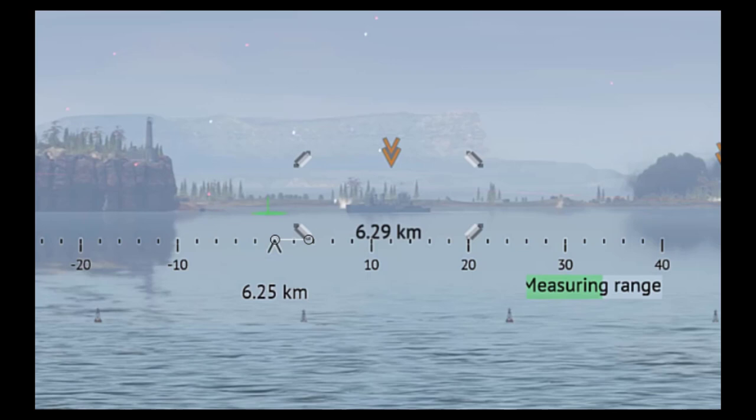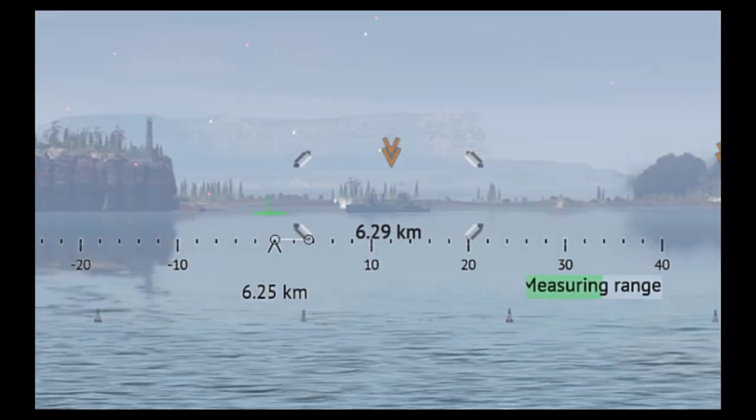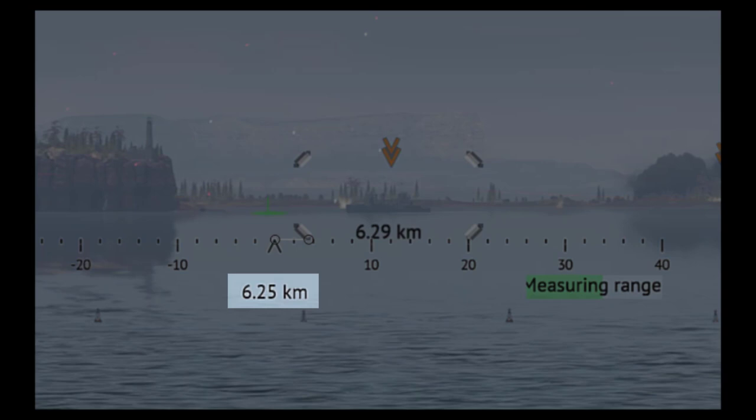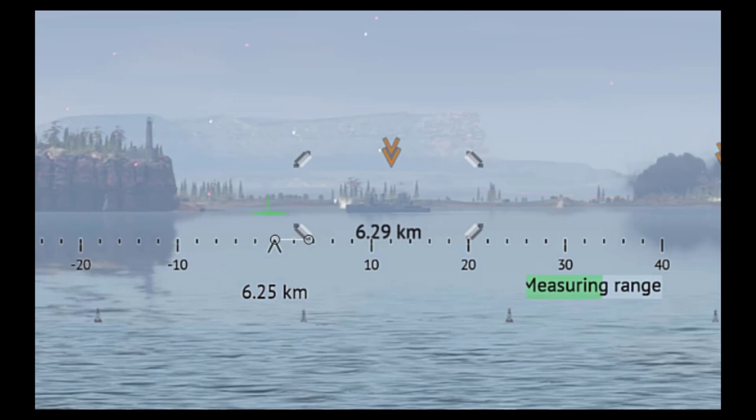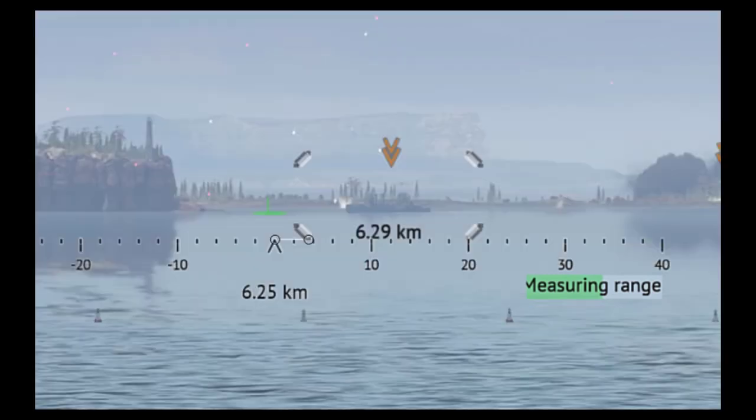This still image is kind of what you're seeing when you're first targeting a ship. The number under the ship is the actual distance to the ship, just like normal. The other number, to the bottom left, is where you are currently aiming. You can also see that green circle with a dot in it — that's kind of where your shell is supposed to land. On the right-hand side it's saying 'measuring range', and that's a slow process that typically takes about 30 seconds to measure.